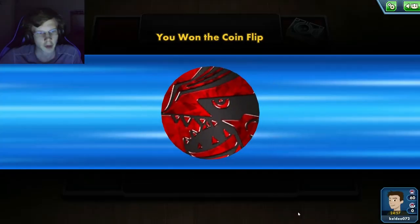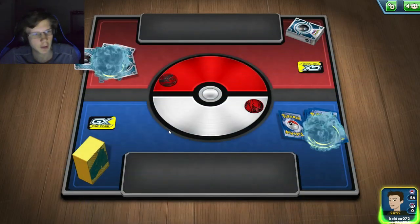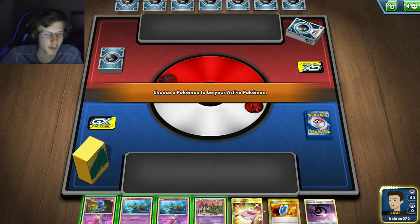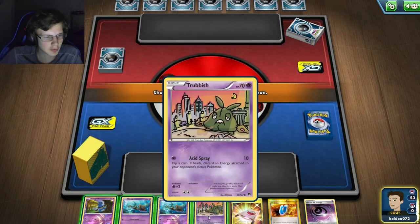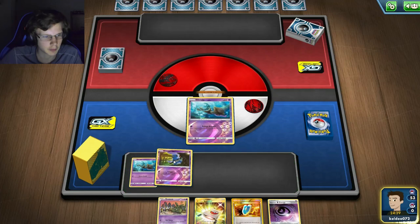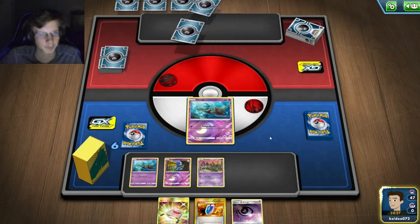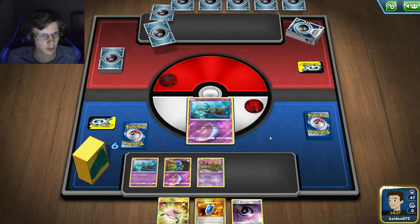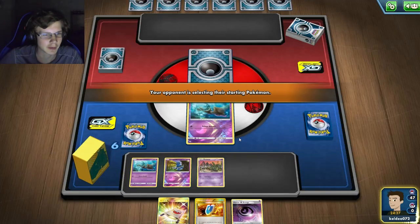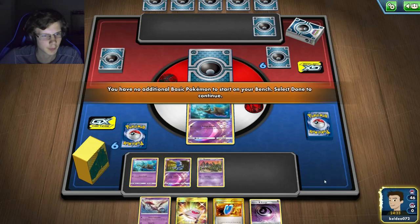First game of the day. I think I'm going to go first. I get a lot of Pokemon but I need a supporter, not just a basic. I'll put down a basic and fill up the bench — you never know, he could Marnie me. He's playing a dark/darkness deck, that's for sure — definitely not Houndoom though based on those cards. Dragalge is out, so I want to save my attack since there's a chance he retreats.